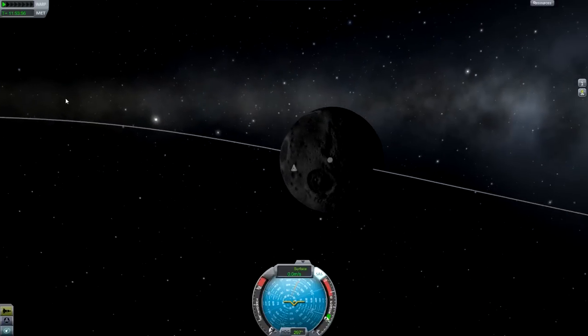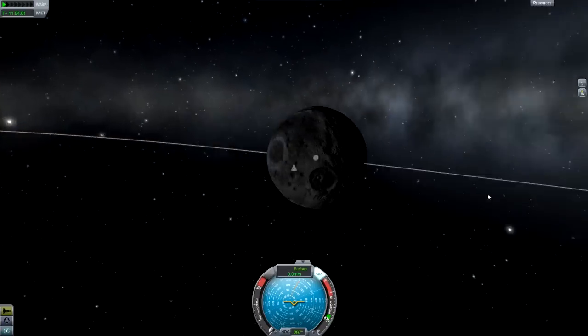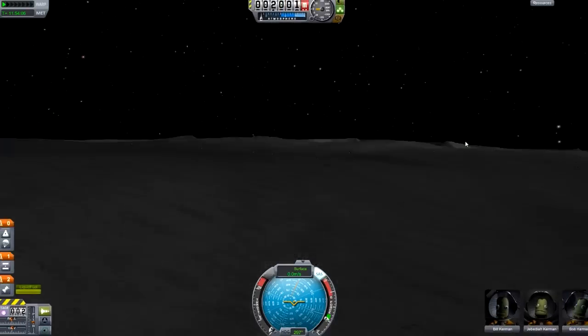So actually when you're looking for a landing location on the moon, try and bring it somewhere closer to this line here, so that you can burn just straight up. So you can see where I am — I need to burn east.